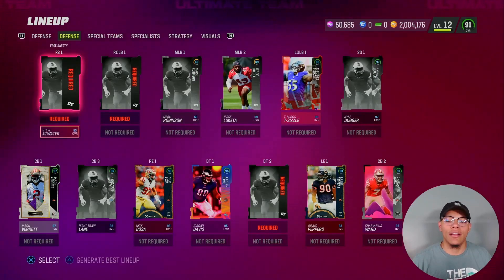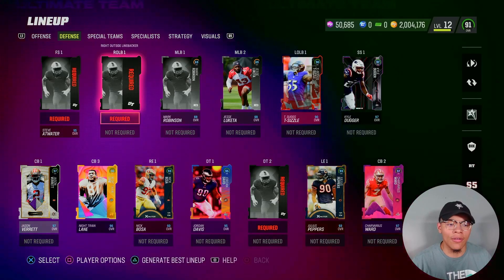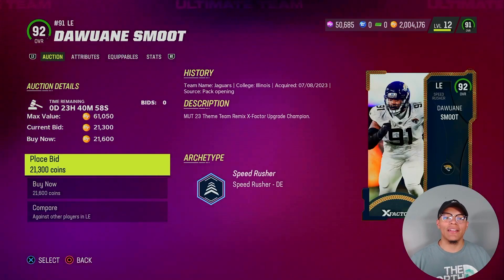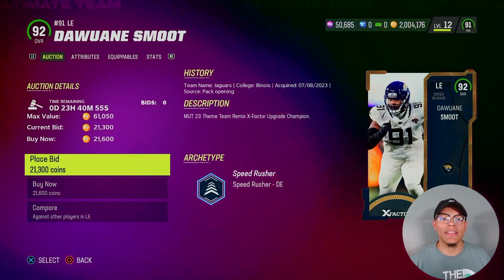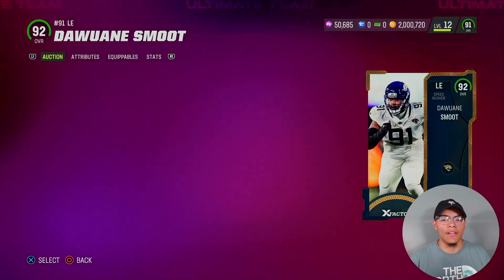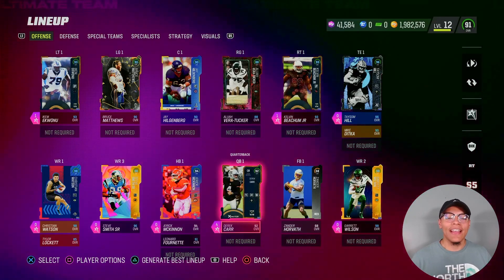I already have him — I messed up. When I bought Julius Peppers as free safety, I completely forgot I already had him as left end. So we're just gonna buy something of equal value — we got another card for 21k. And there you have it, the squad has finally been assembled.